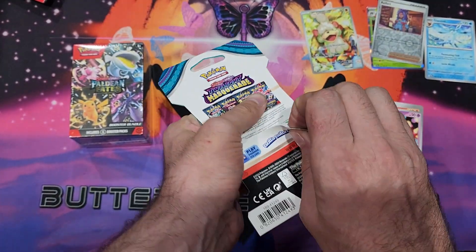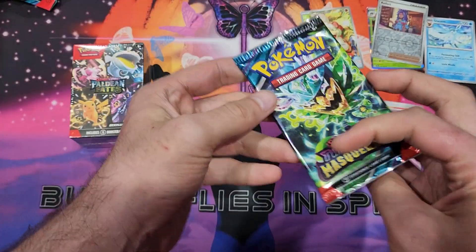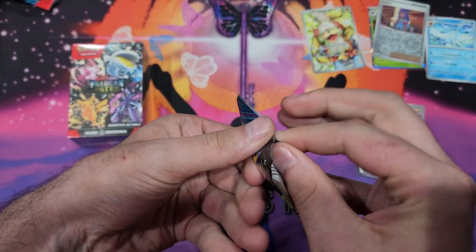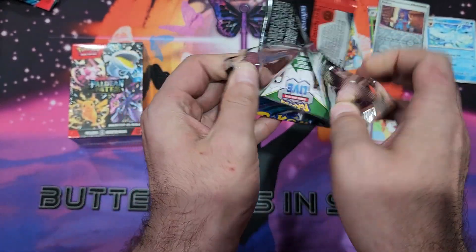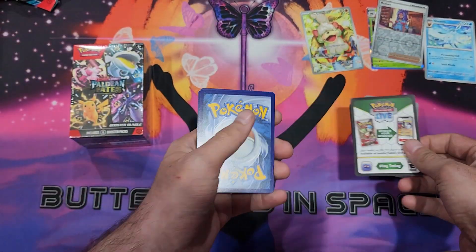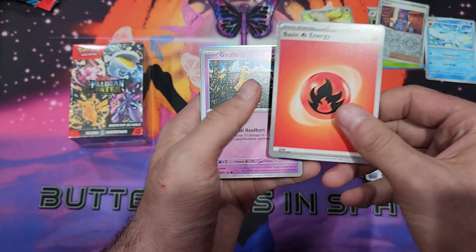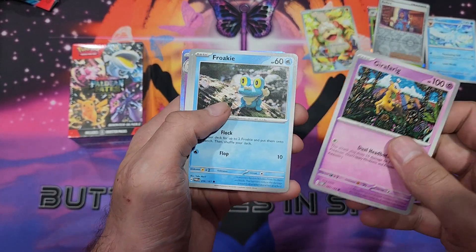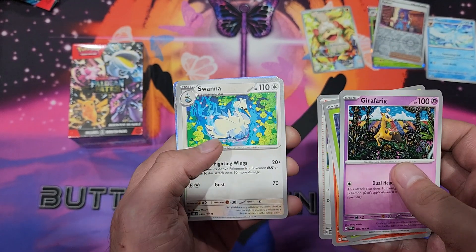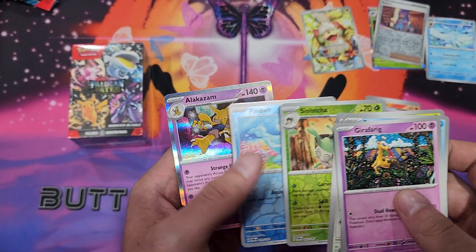Now let's open this second pack. Twilight Masquerade. Wonderful art in these packs in the new set. Alright, so we got a basic energy. Fire Angel, Girafarig, Froakie, Phantump, Slugma, Carmine, Swanna, Bellibolt, Sinistea, Finneon, and Alakazam.